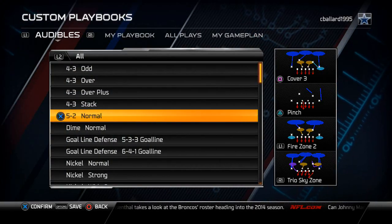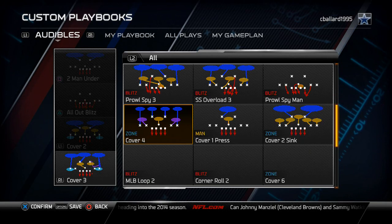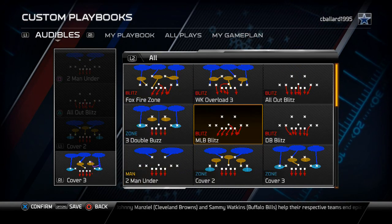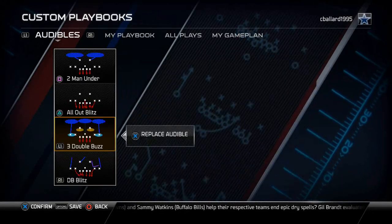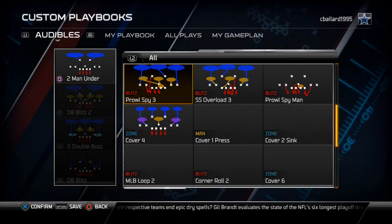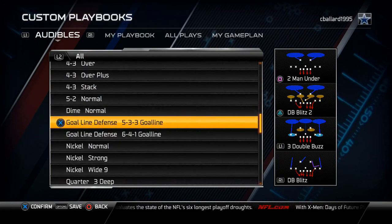Moving on to the Dime Normal in the Detroit playbook — this is a pretty flexible scheme. I do two different types of zone-man combos. I put in a Cover Zero Blitz, then a Three Double Buzz, a Cover Two Blitz with the DB Blitz Two, and a Cover Two Man Under as a complement. That gives me a nice man-zone combination of plays to throw at my opponent if I don't like the looks I've been getting.